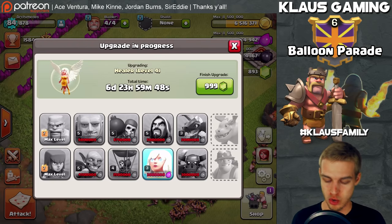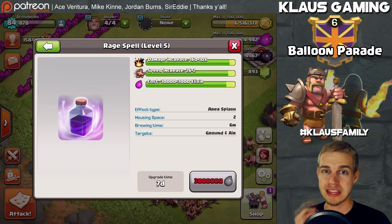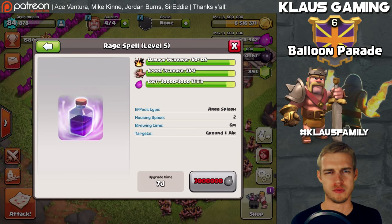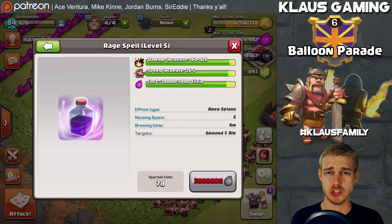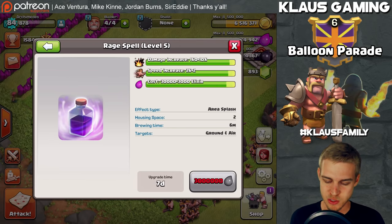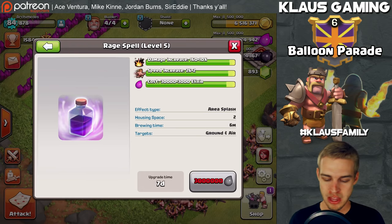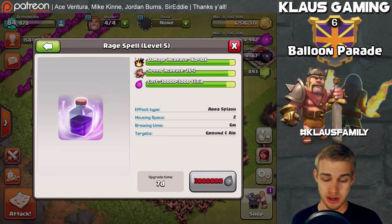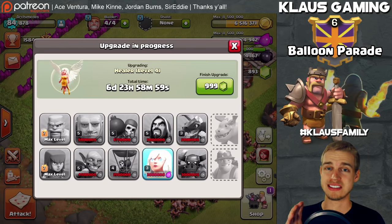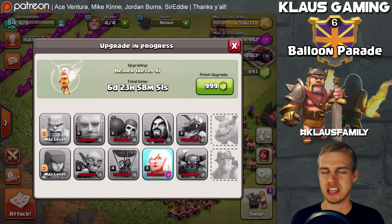The next absolutely key thing for the queen walk is the rage spell. The rage spell is a tool you use to rage your healers, which increases their healing capability in case you run into a sticky situation where there are a lot of defenses shooting at the queen. That damage increase for the healer is its healing. The rage spell is 3 million elixir — we don't even have that much yet after spending it all on the healer.